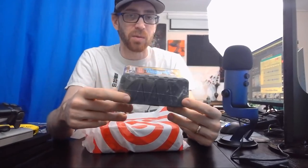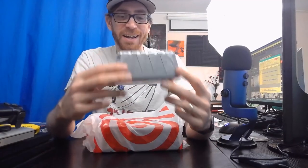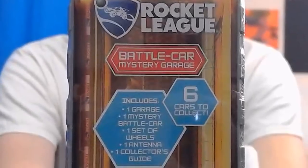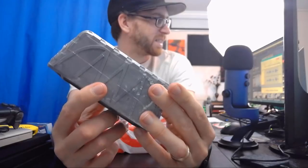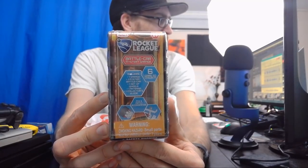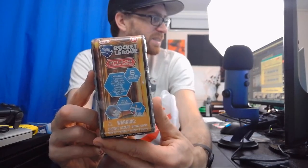These are crates in real life — Rocket League crates. We've opened ferocity crates, we've opened every kind of crate in Rocket League, but we've never opened a Rocket League crate in real life. Let's get a closer look. This includes one battle car, one garage — which I'm guessing this container is the garage — one set of wheels, one antenna, and a collector's guide. There are six cars to collect.